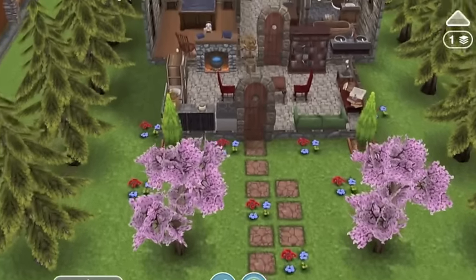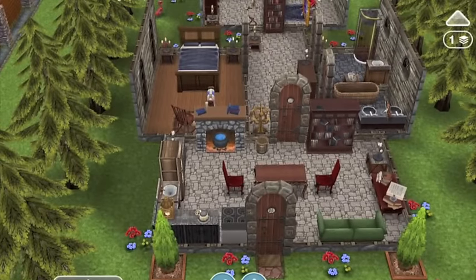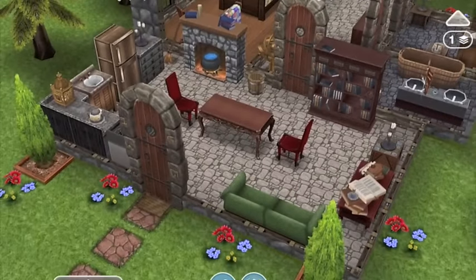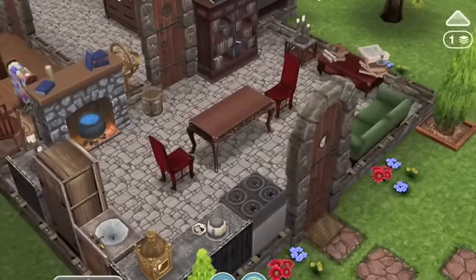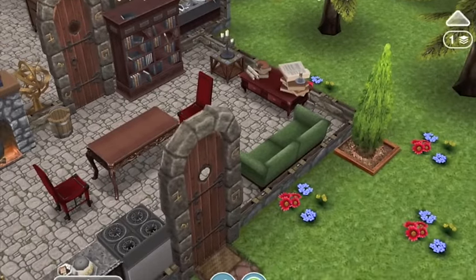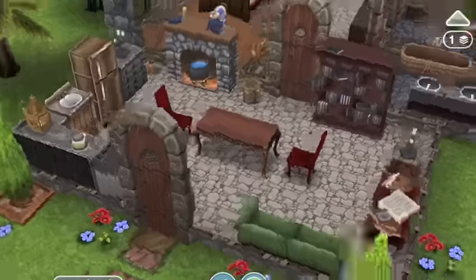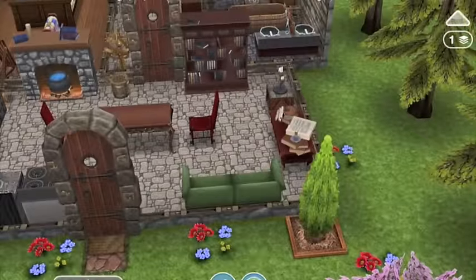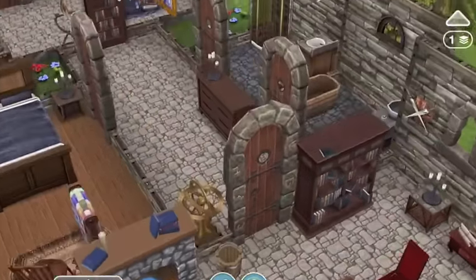The first thing you walk into is sort of the wizardy quarters, where he has his little kitchenette, his dining room table, and his relaxing area — so it's like a lounge, dining, and kitchen all combined in one area. He's got the magical broom there as well, and obviously the magical bookcase, which is really awesome. That's where he does most of his living.